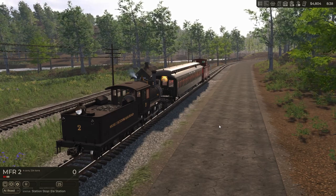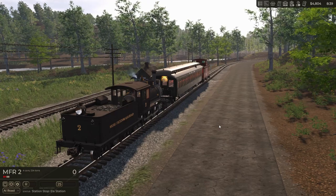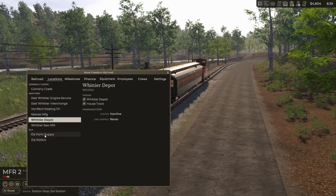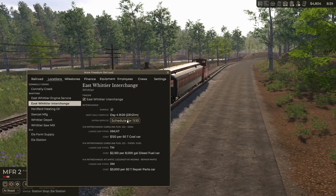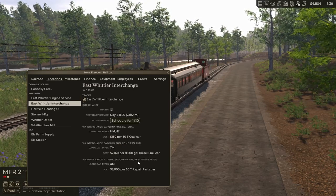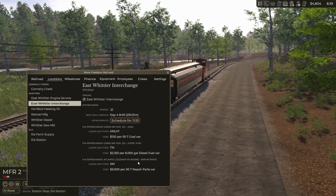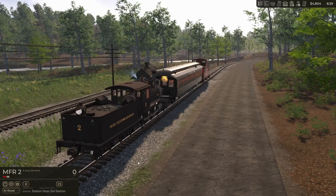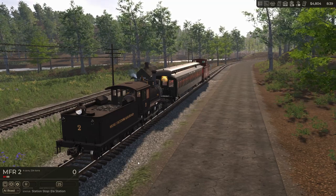That is going to do it for this episode. We figured out where we need to put those log cars. All the industries basically have all their cars — there's nothing I can do with them right now. It won't give me more stuff until 10:35, which I think is at the exchange. 11:10 is when the next orders come in, so that'll be in the next episode here in Railroader. I'm actually having a lot of fun with this — this is a fantastic game. If you don't have it, I would suggest you buy it. Until next time here in the More Freedom Railroad, take care.